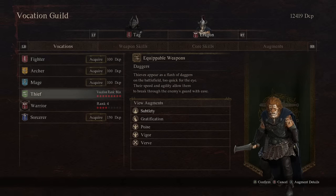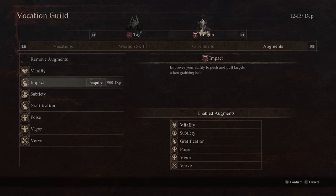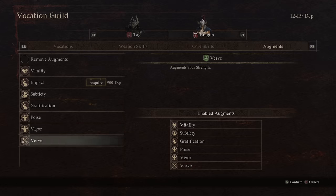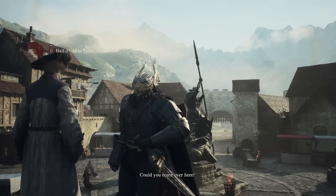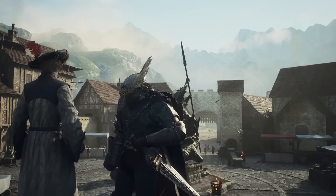There's a reason you're going to actually want to level up multiple vocations. For my Pawn, I've leveled up Thief to max and I'm starting to level Warrior — the reason for this is augmentations. Each vocation has its own augmentations you can learn. For instance, Warrior currently gives access to Vitality and Impact. Even though my Pawn is equipped with Warrior, I can equip not only Warrior augments but also any augments unlocked on my Rogue vocation. This allows you to further customize your Arisen and Pawns pretty significantly. So don't feel too pressured to choose one vocation for your entire playthrough; feel free to switch between them to unlock various augmentations.